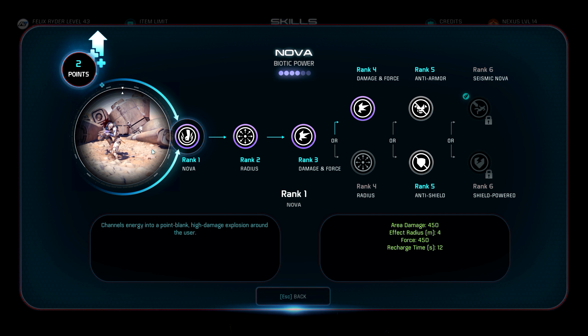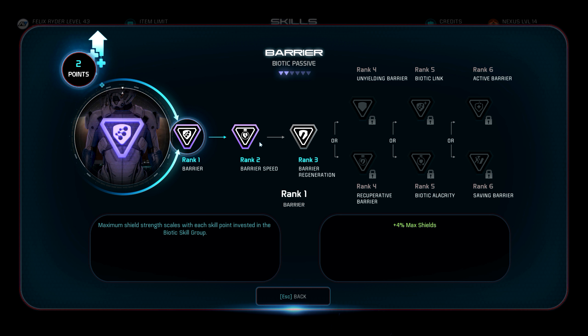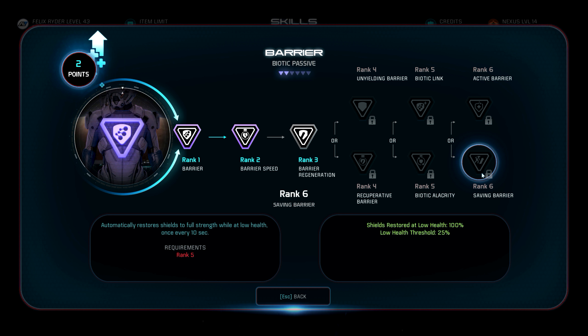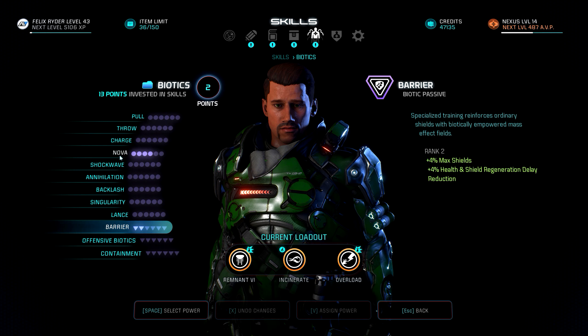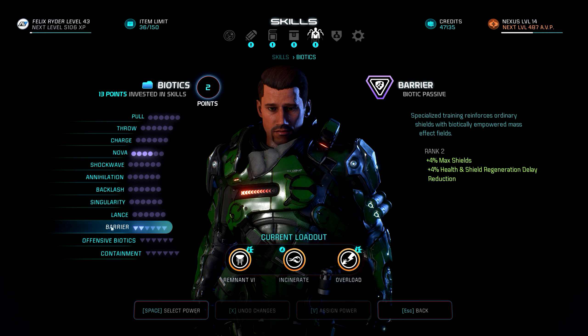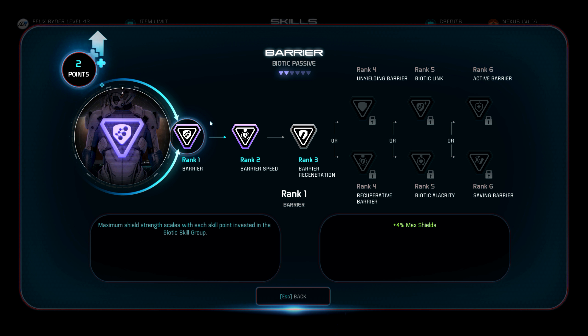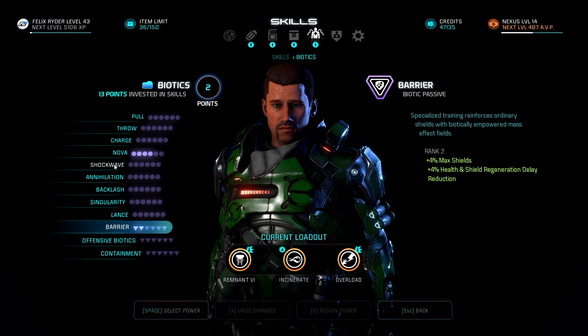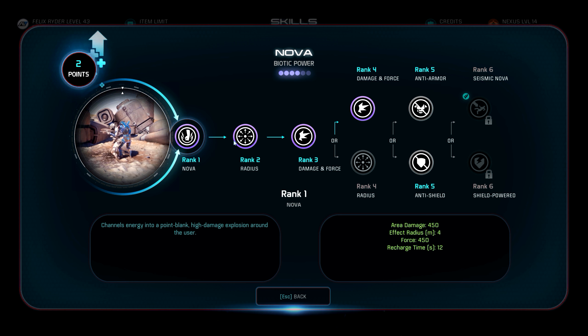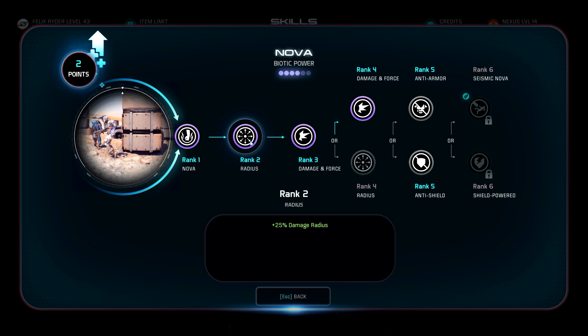That's my lore background for all of this. I need barrier - I especially want shields restored when I'm in critical condition, I just want to be able to take a lot of punishment. I need nine points in biotics before I'm able to put any points in barrier because it's locked otherwise. So I thought: Nova - bam! You don't need any fine control or fine tuning. This is just massive AoE damage - bam, it's done. Felix Ryder is not a biotic with finesse, because he's not good enough to fine-tune his powers to do Throw, or Pull, or Charge.